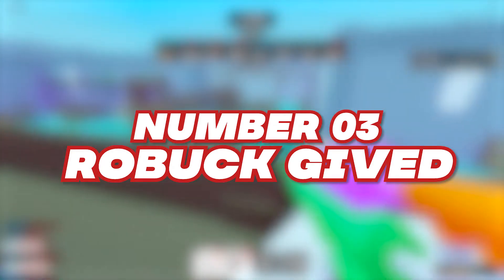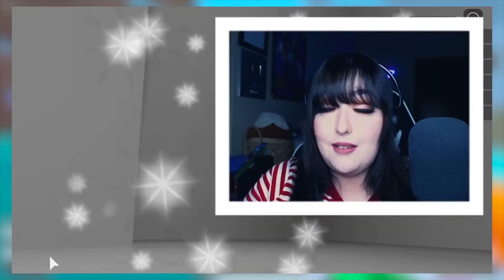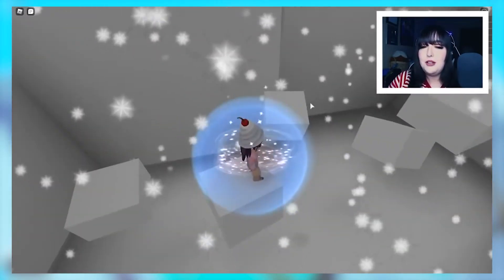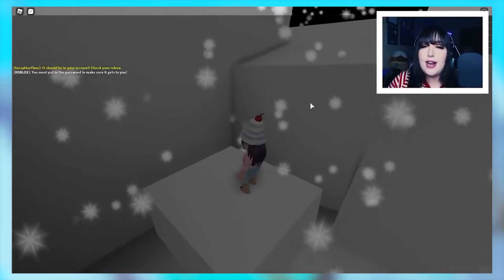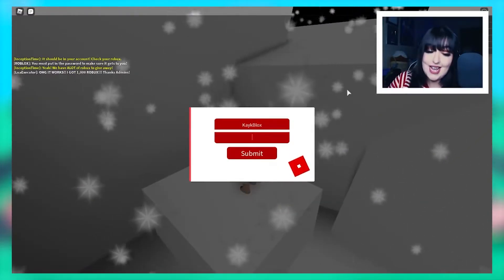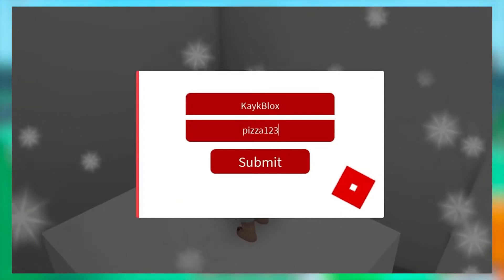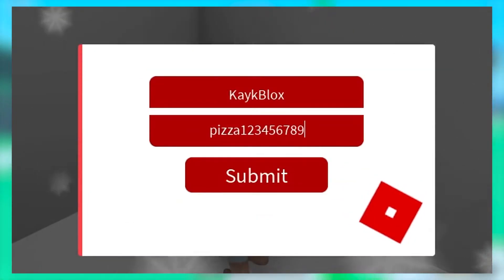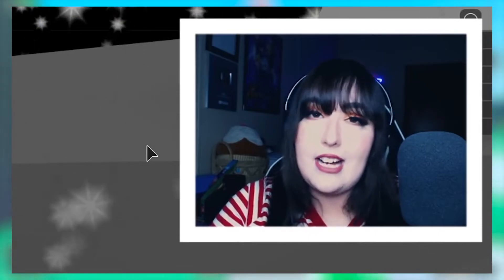Number 3: Roebuck Gived. Another obby that you can try out is called Roebuck Gived. The name seems a bit fishy — not only is it grammatically incorrect, it also says Roebuck instead of Robux. When you enter the game, everything seems pretty normal and it looks like a simple obby at first, but as soon as you jump a few steps, a pop-up appears on your screen asking for your account's password. The game claims that you will get free Robux, but I would advise all of you to stay away from this. It could be a huge scam and you might end up losing all your money. The obby kicks you out as soon as you enter a password, whether it's true or false. So stay away from such a scam — I only included it in the list as a warning.